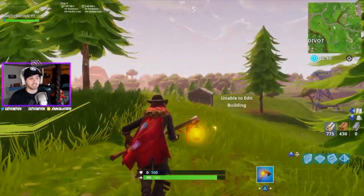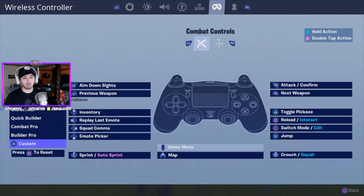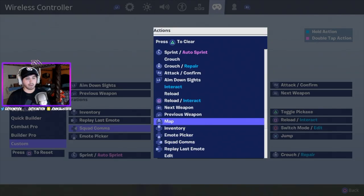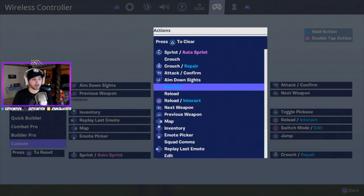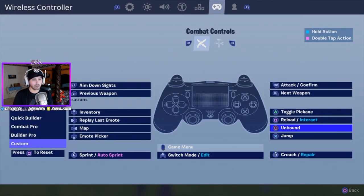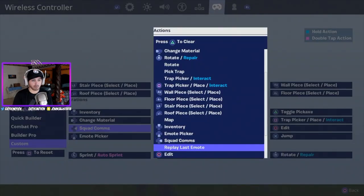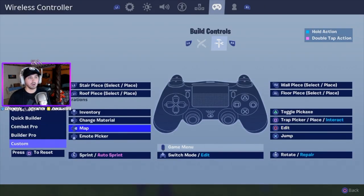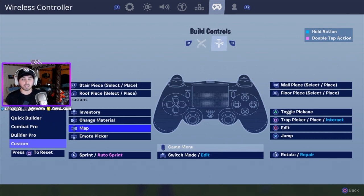I'm going to show you the settings real quick. Go to custom controls, and first set right on the d-pad to map. Then take the big touchpad button on the PlayStation controller and make that your switch mode edit. Then go to circle and make that just normal edit. After that, go to your build controls and set squad comms to map as well. You can pause the video and screenshot both the combat controls and build controls screens to copy the full layout.